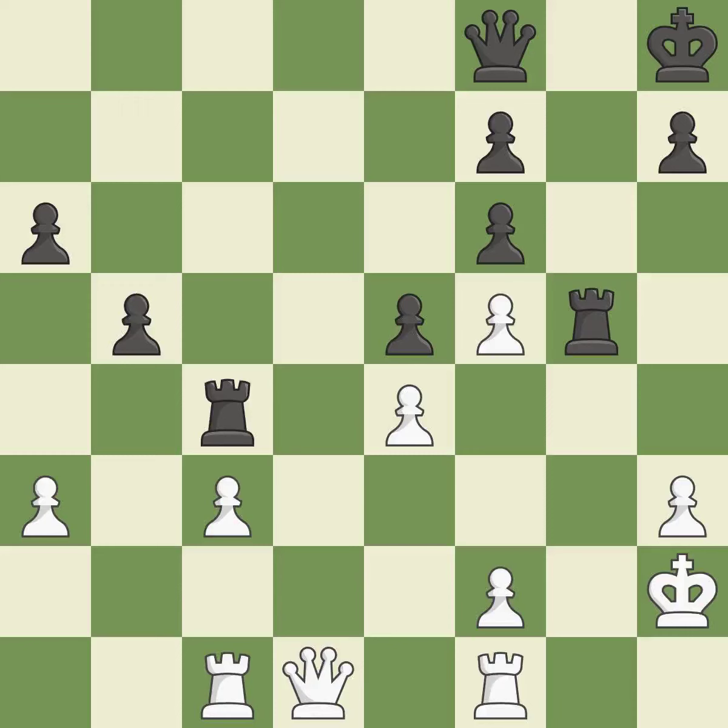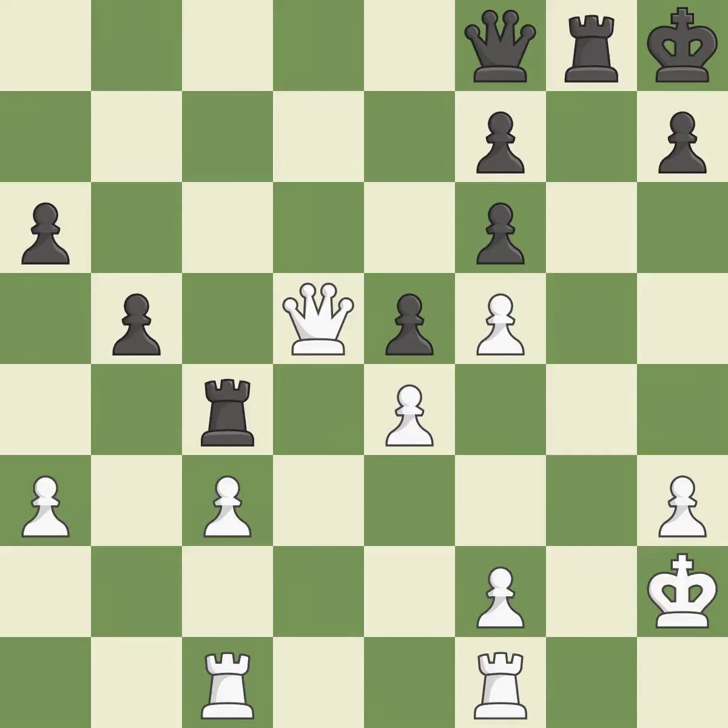It is incorrect. Only one move worked there, and this wasn't it. This misses a better way to connect rooks — it is a miss. Initially, black had the upper hand, but now the score is nearly equal — it falls flat. This fights against the opposing rook for the open file. This is the only move that works — it is a great move.